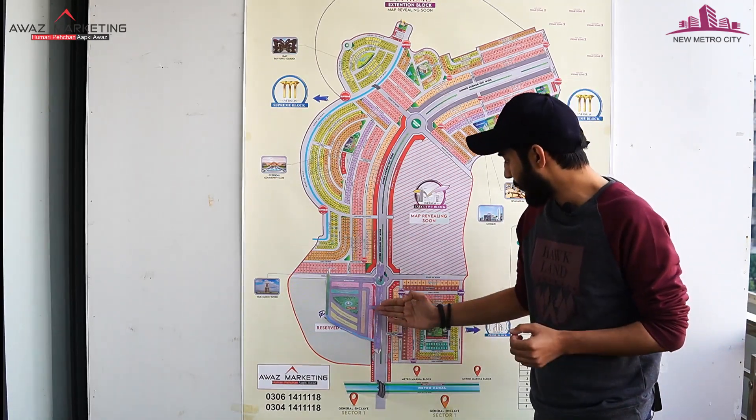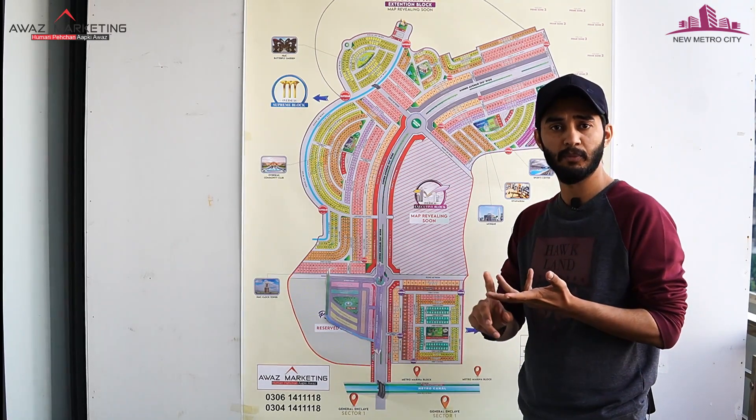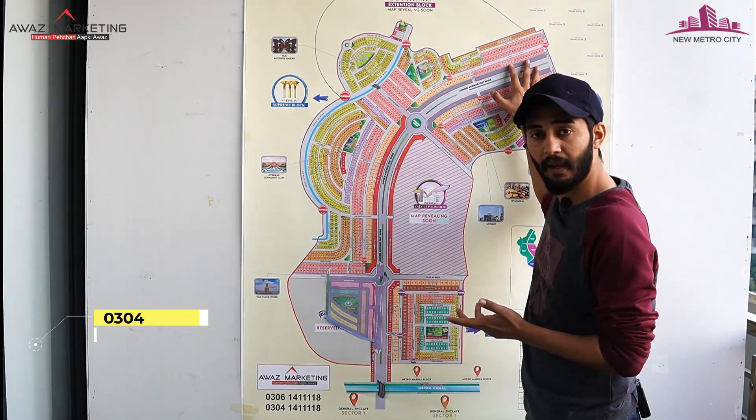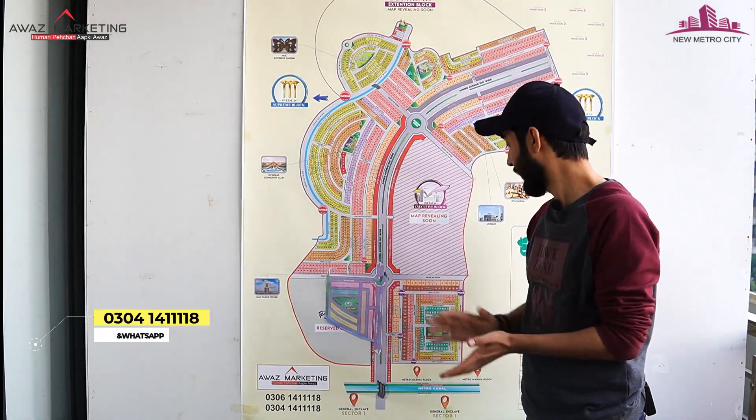Let's start with Paradise Hills. In the Overseas Enclave, you all know there is Prime Zone 1, Prime Zone 2, and Prime Zone 3. What you are seeing is basically Prime Zone 1. We will discuss it along with Prime Zone 2 and 3.